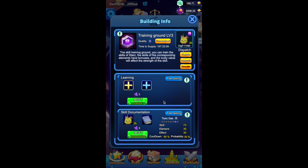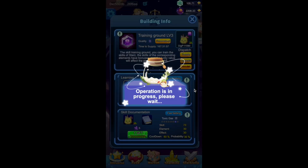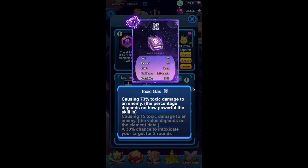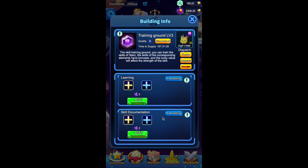Click the Document button to document the star's skill back onto the book. You can find the book with the skill in your inventory.